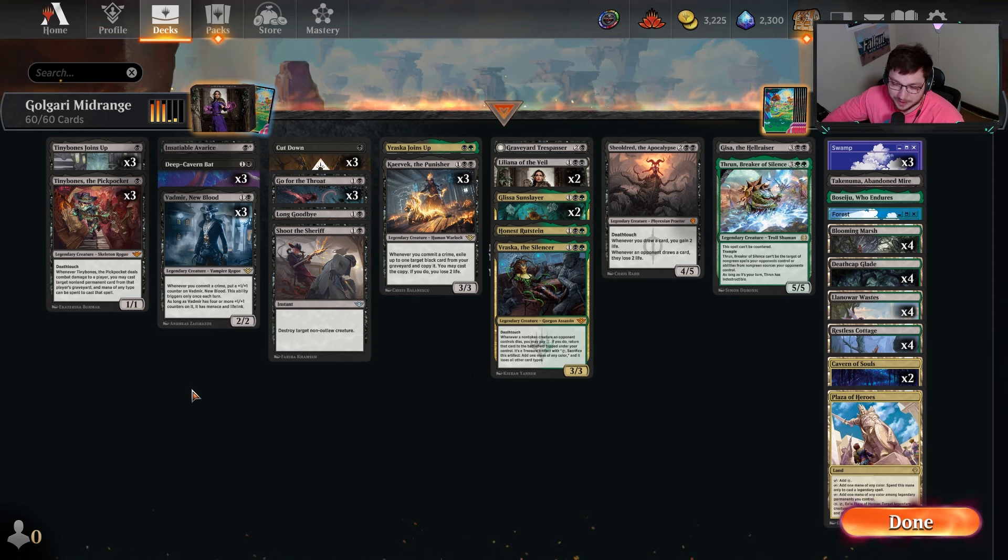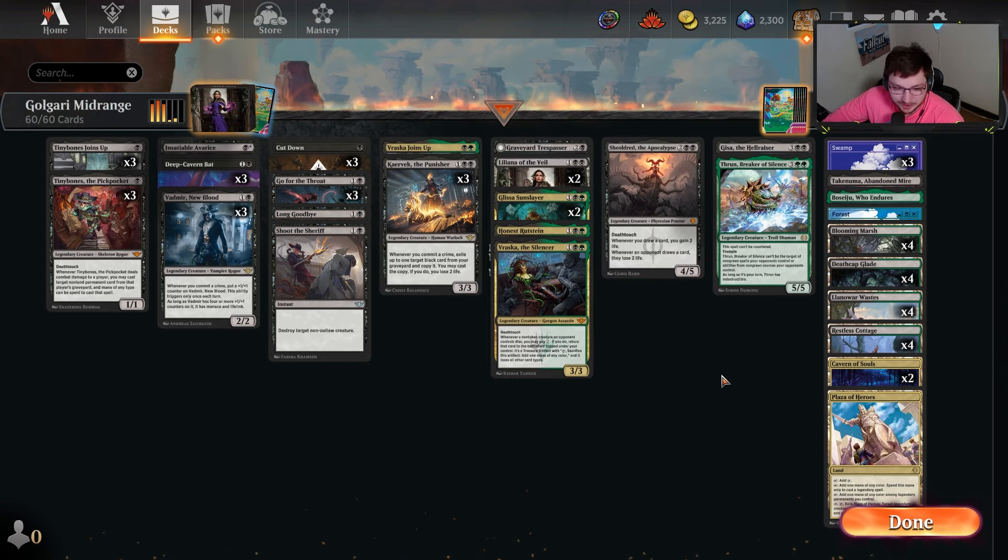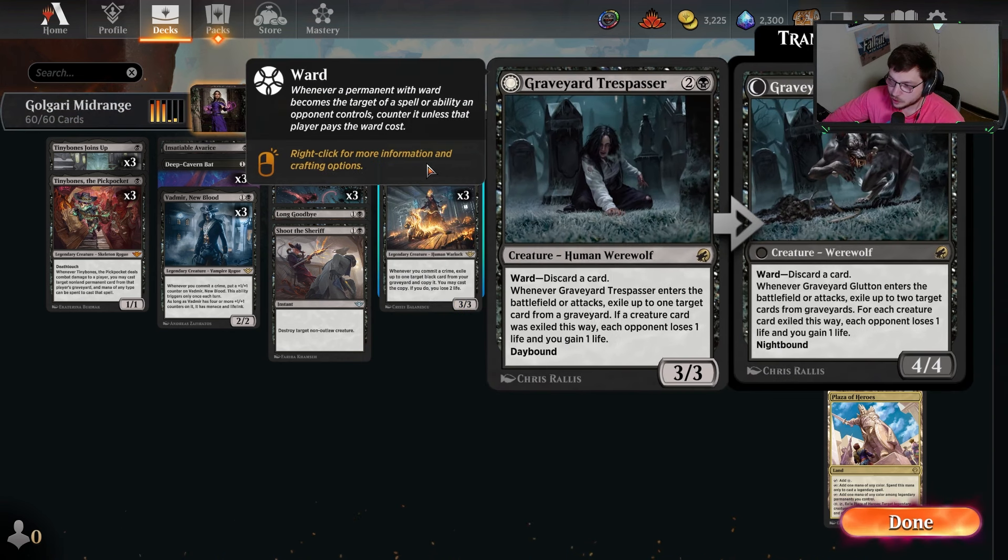Whenever we have Caravac online we have a lot of different options. Vraska Joins Up I thought was good because we have a lot of legendaries, giving them all deathtouch. Caravac is the main central piece and I think where Golgari has to be in general - Caravac has to be a part of your strategy. Whether you're going to play more green or a Golgari ramp style, Caravac gives you so much value that you don't need cards like Mosswood Dreadknight. Gix also works really well in this style of deck.